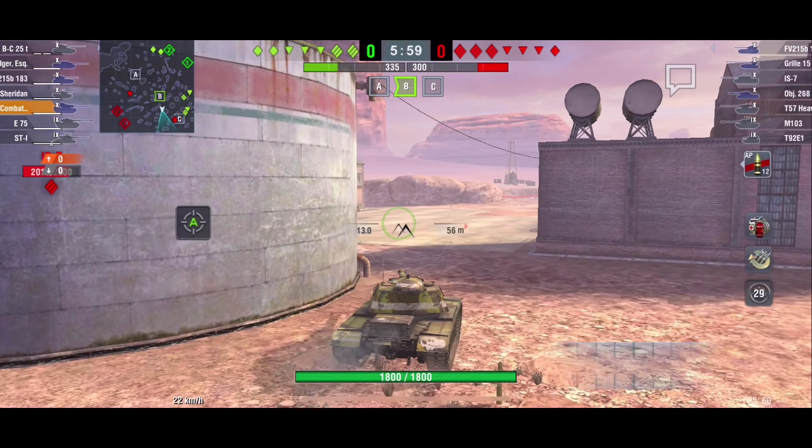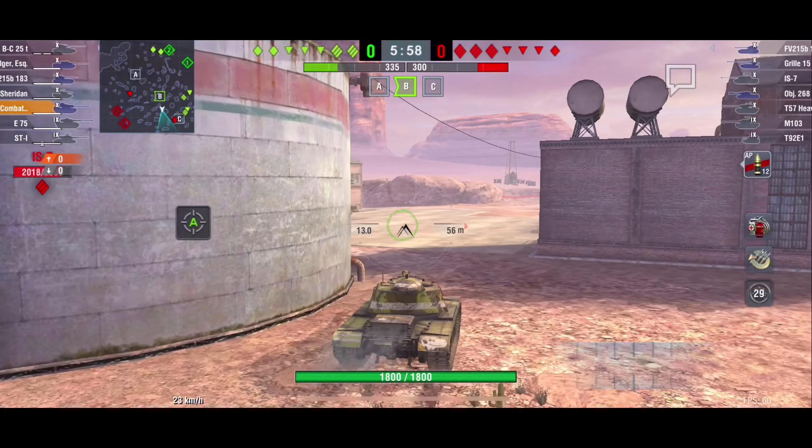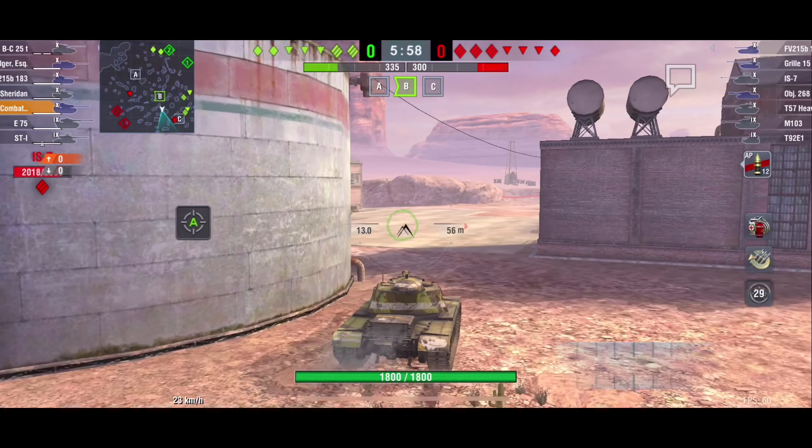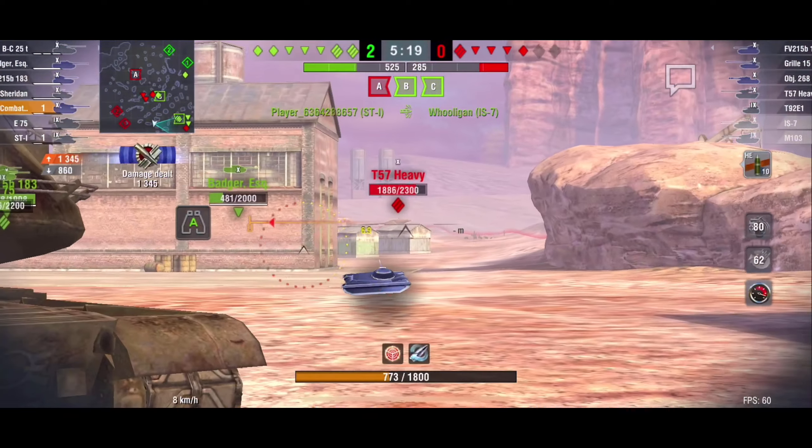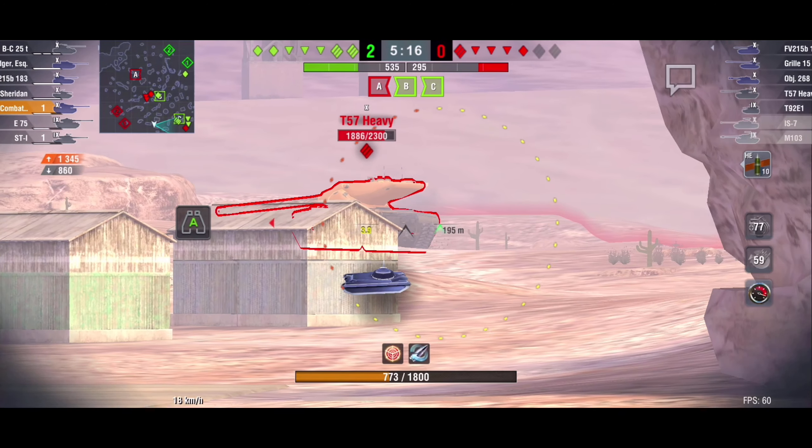I recommend ridges and hills — just look over them or hold positions so you're only showing the strongest parts of your vehicle toward the enemy, making it harder for them to pen you. What I'm doing right now is essentially out in the open where the enemy can get shots on me — not the best example. I just capped out base B and pushed up, tried to get shots on that IS-7 but I was in a bad position and I should have kept moving into cover.